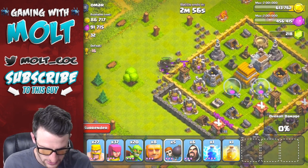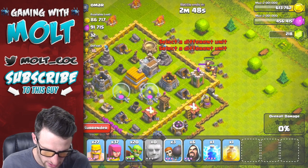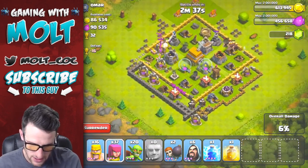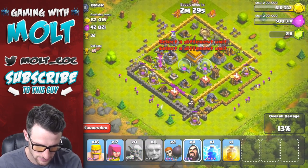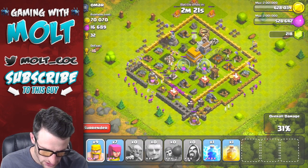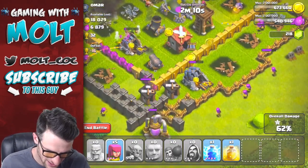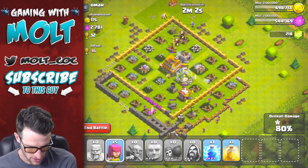We'll attack right up here, drop one wall breaker and another wall breaker, then get those Giants in there. Let's bring in the other Giants right over here - wall breaker, wall breaker - get them in there. Sometimes I hate playing on the iPad because it's like impossible to double-deploy troops. We'll go ahead and use the other wall breakers out here. All our Giants are down, all our Wizards are deployed. I didn't use my heal spell - I didn't really want to waste it. Most of the gold looks like it's in that mine so we're doing pretty good.